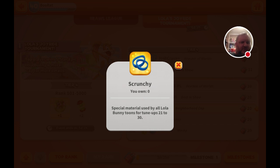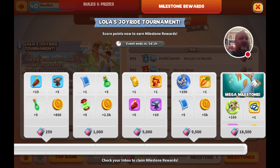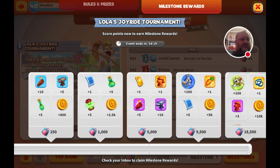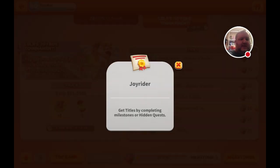One of these is called a scrunchie — I'm sorry, scrunchie — I wasn't familiar with how to say that word. You also get three superior higher-tier fragments and the title of the Joyrider.